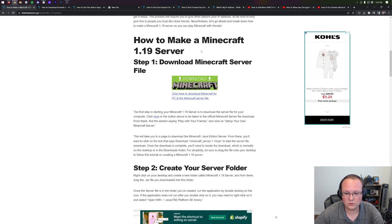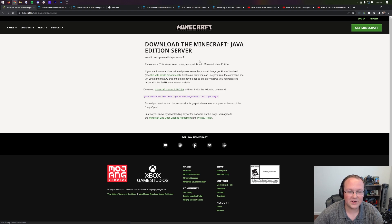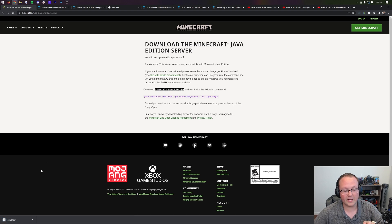Once you're there, go ahead and scroll down and click on the Download Minecraft button. That will take us to Minecraft's official website, where we can download minecraft_server.1.19.2.jar. Click this Minecraft server link here, and it's automatically going to download in the bottom left of Google Chrome, or in the center of your screen on Mozilla Firefox. It's 100% safe to do that because this is Minecraft.net — Minecraft's official website.